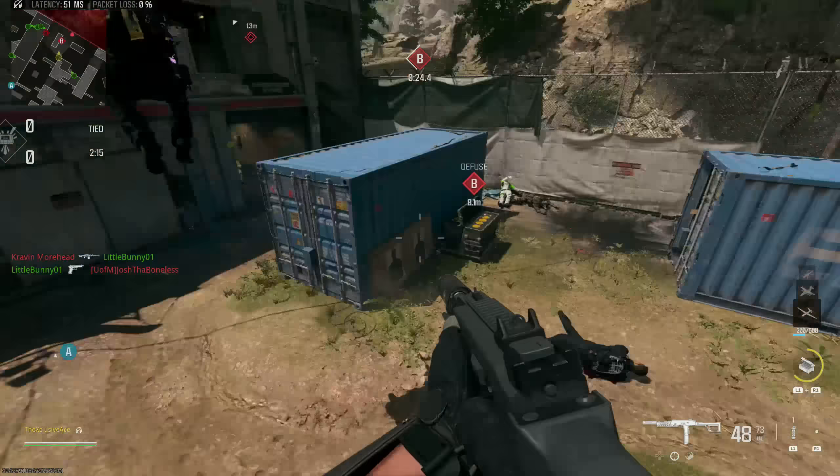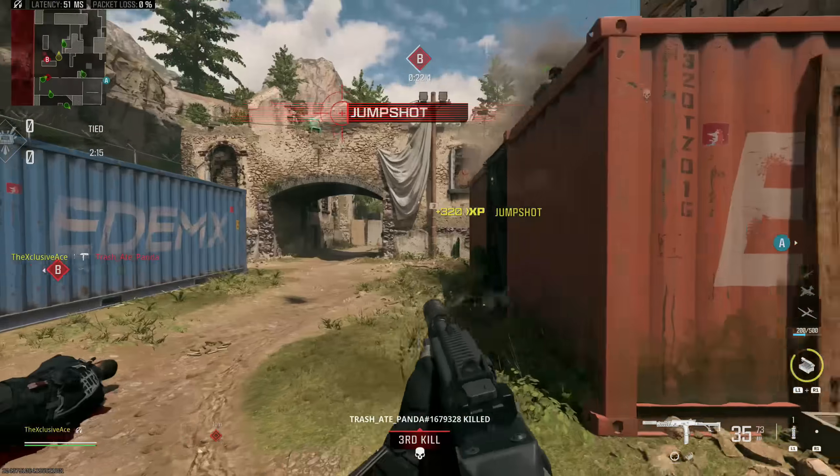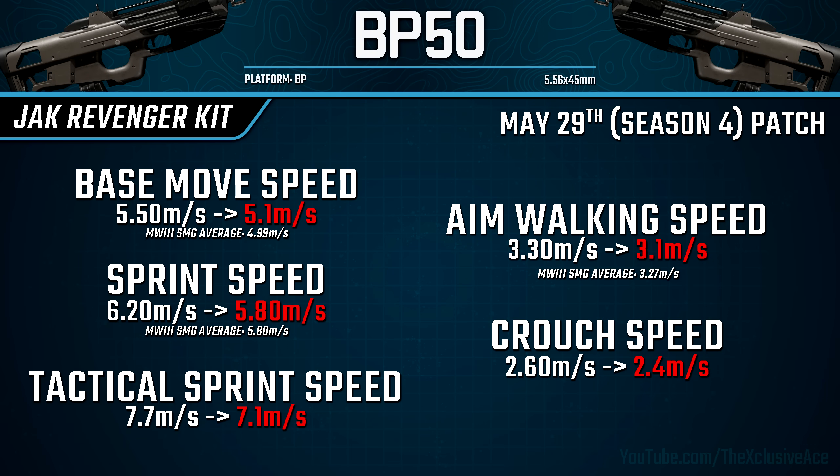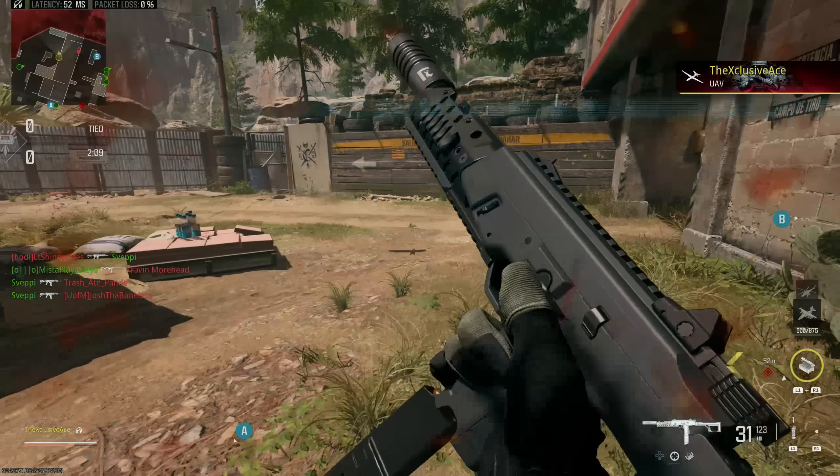The Jack Revenger SMG kit saw several nerfs. The first is mobility nerfs — pre-patch this kit had way better mobility than all SMGs in the game, whereas now it's dialed back to right around average for a typical SMG. That's still pretty impressive considering you get a 60-round magazine by default; putting a 60-round mag on most SMGs would result in noticeably worse movement speeds than this.